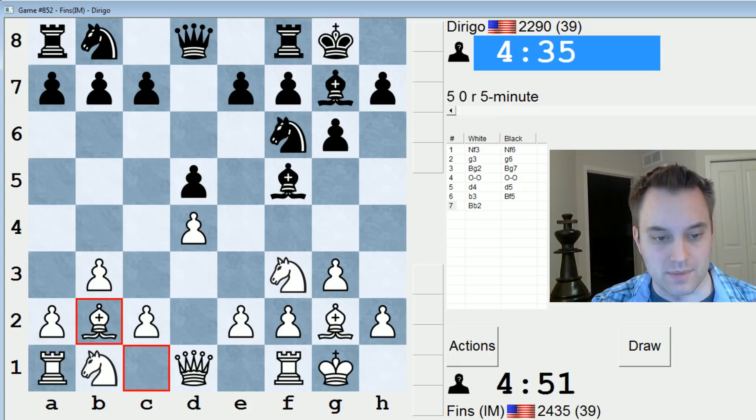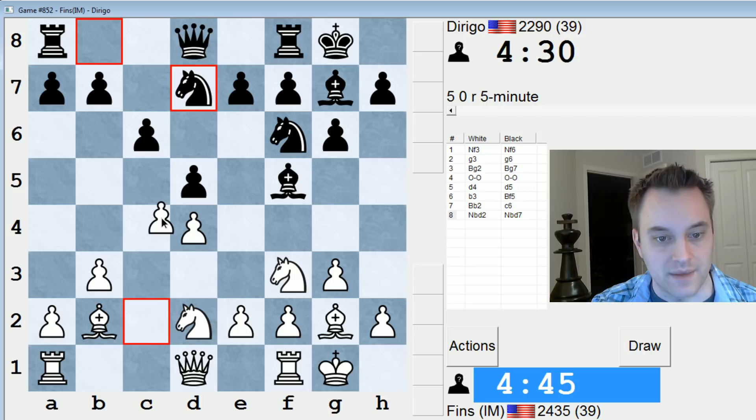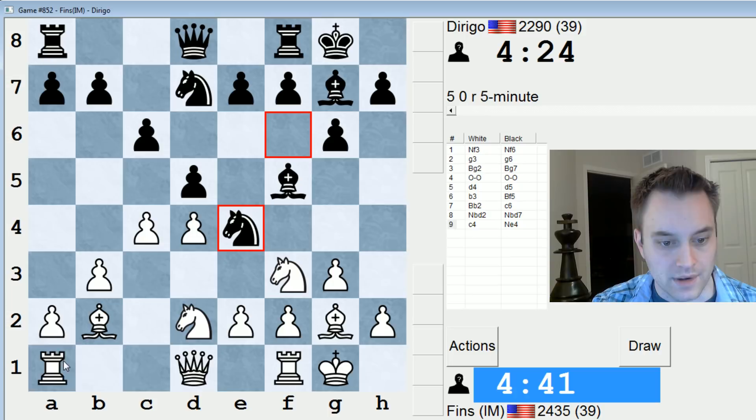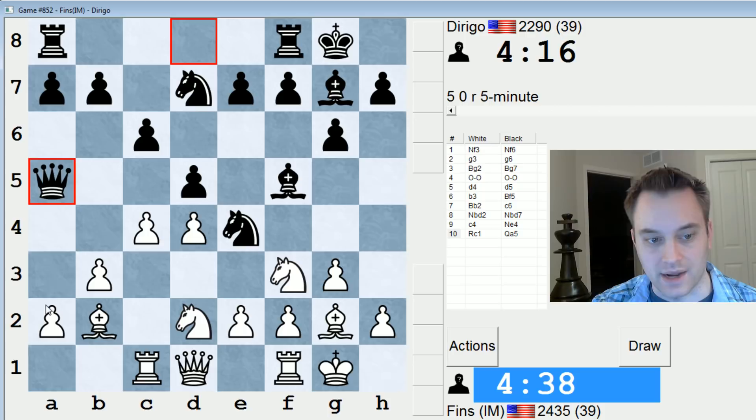I'm choosing a modest setup with the fianchetto of the dark square bishop as well, playing for C4. I'll play Nbd2 first but look to pressure the center and that D5 pawn. The position's not completely symmetric because I fianchettoed both bishops and Black has developed their light square bishop to F5. Here I think Rc1 is decent — White will often continue with e3 and fortify d4. If Black attacks my A pawn with Qa5, I can just play A3.